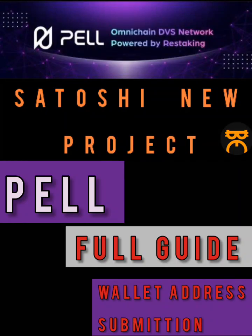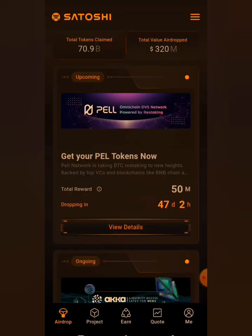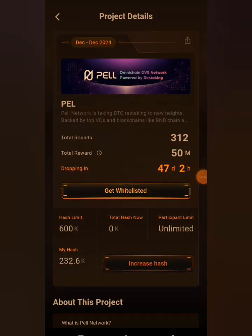There is a new update on our Satoshi app — the Pearl airdrop, the Pearl token. It says we should get our Pearl tokens now. Pearl Network is taking BTC restaking to new heights, backed by top VCs and blockchains like BNB Chain. To go through the whitelist process, you have to go to your Play Store and update your Satoshi app, then click on 'View Details' — this interface will open up for you.